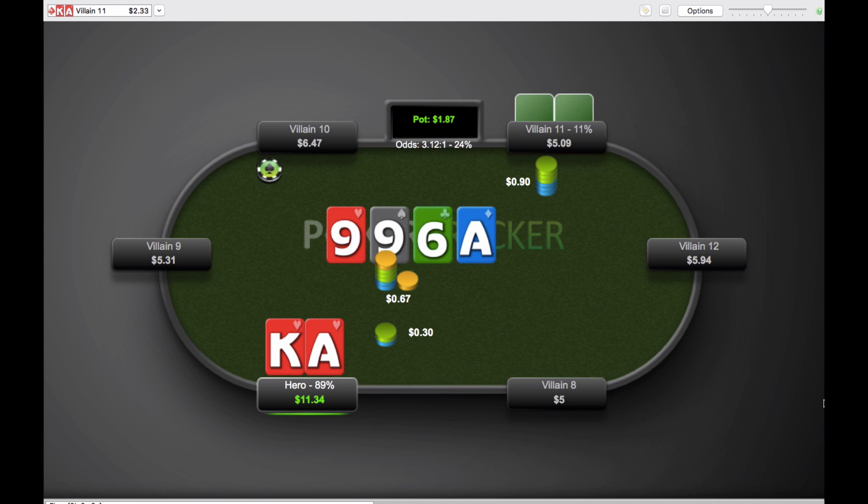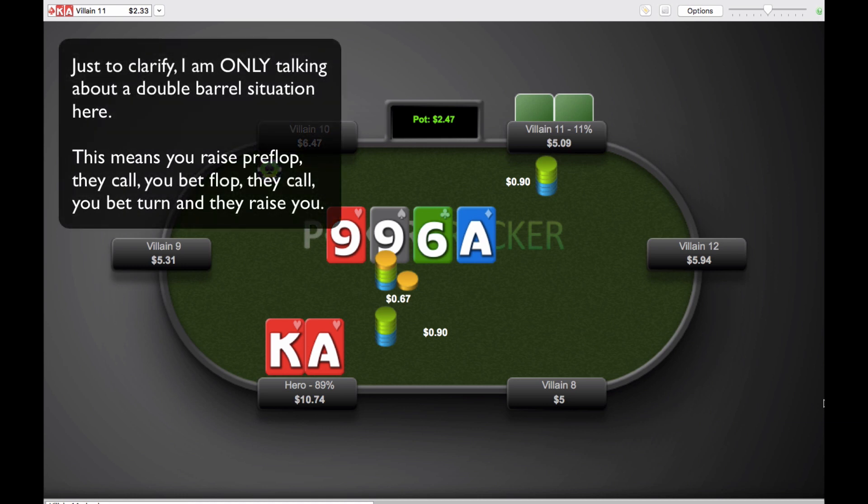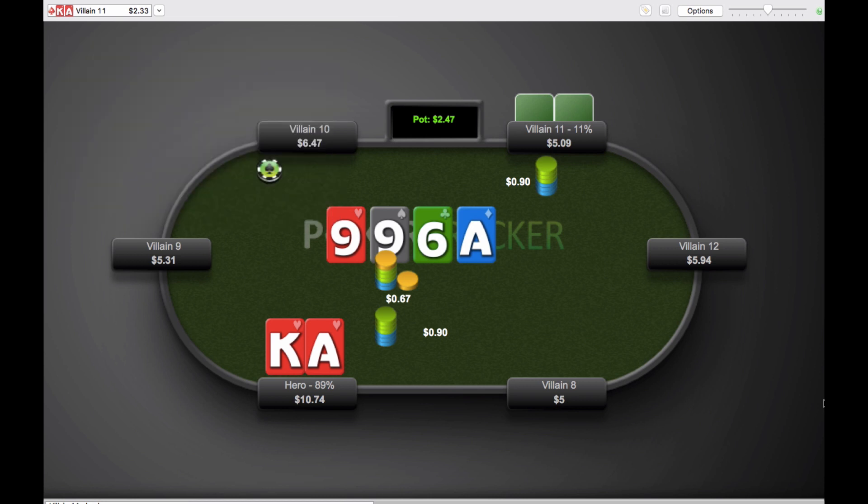What I mean by value is big value — two pair plus, trips, boats, stuff like that. I can't blame Christian for calling in a spot like this, but at the lower stakes, if you just fold to turn raises almost 100% of the time when you only have a one-pair hand, I honestly don't think you can go wrong. Their range is just too heavily skewed towards value — not enough bluffs, not enough semi-bluffs and air, and worse value hands like Ace Queen or Ace Jack. It is a difficult spot to find a fold; I certainly don't find a fold every time myself, especially against a loose and aggressive player.